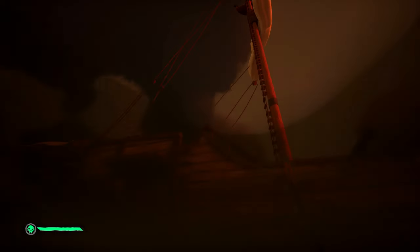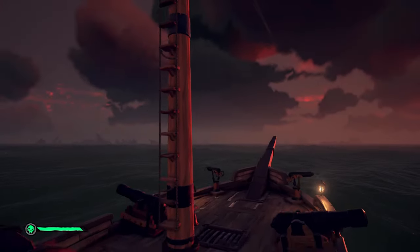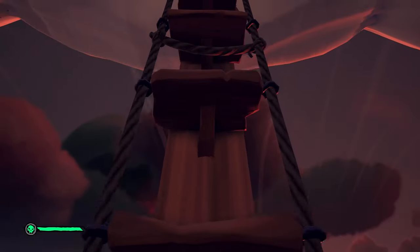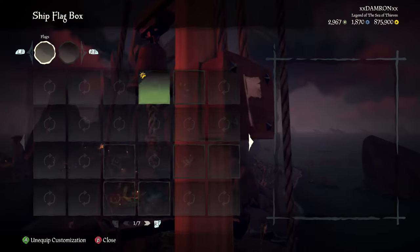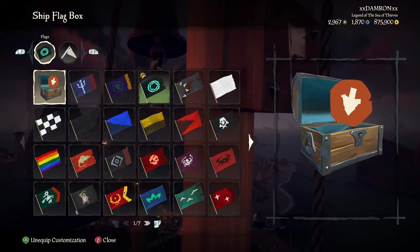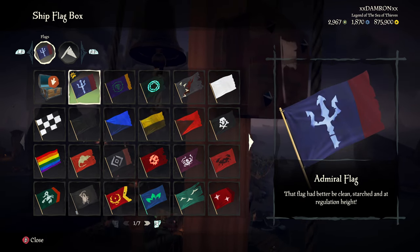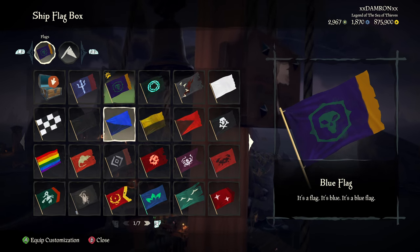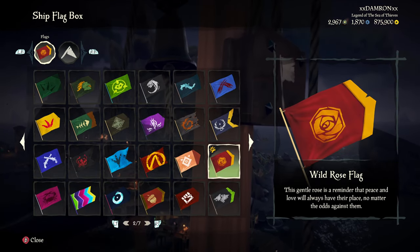Once you've saved your customization and decorations, the last thing you need to save is your flag, which is done by interacting with your flag box on the ship. Head up into your crow's nest and interact with the flag box. This is a little different — you don't actually have to select 'Save to Ship.' It seems like when you immediately equip it, it's automatically saved, and you can see that by the captaincy hat and wheel sign on the top left.